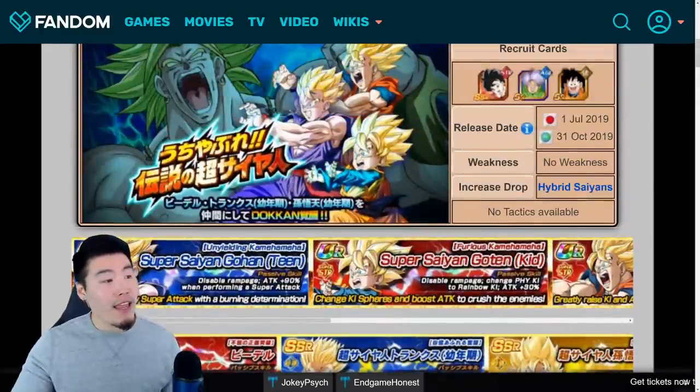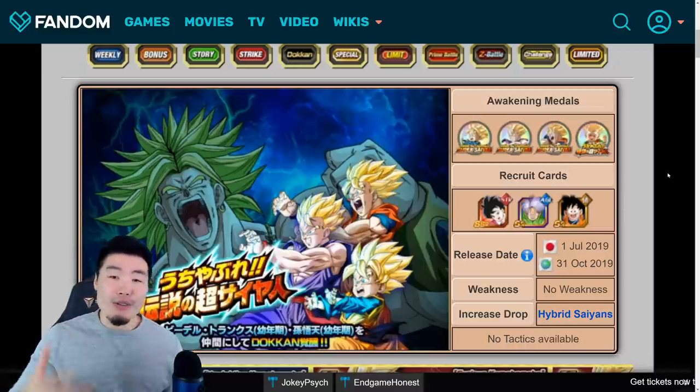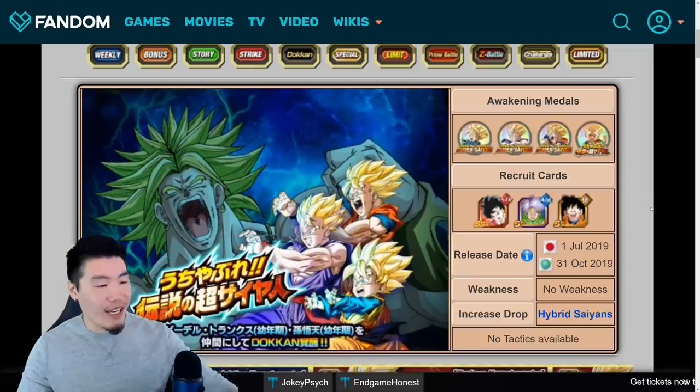The second big thing happening for the story event are the Dokkan Awakenings for two characters: the Videl and the SR Trunks, who are both available from the old story event. And then we're also getting a new SR Goten, who also gets a Dokkan Awakening. All three of these characters are actually pretty solid free-to-play characters. They're not on the same level as Kid Saiyan Man or the Dokkan Awakenings for Candy Vegito or Ghost Tanks, but they're still pretty solid. Let's take a look at these characters.